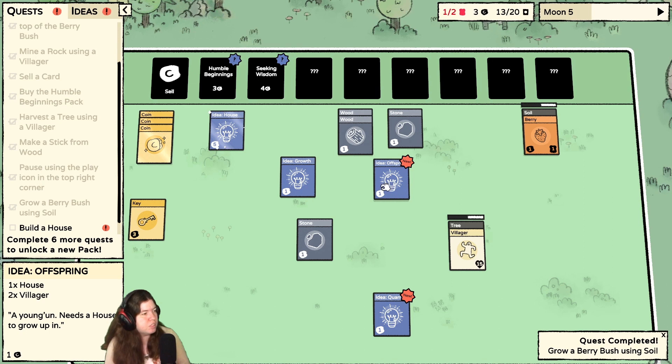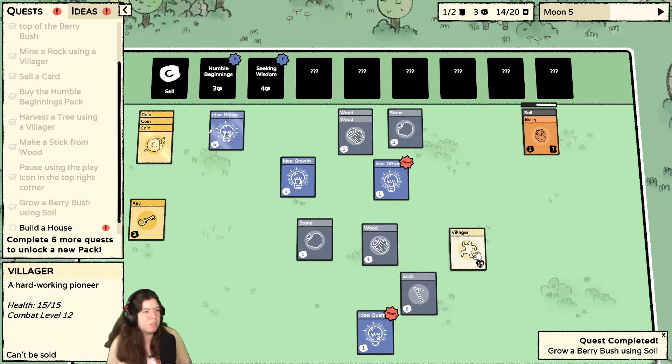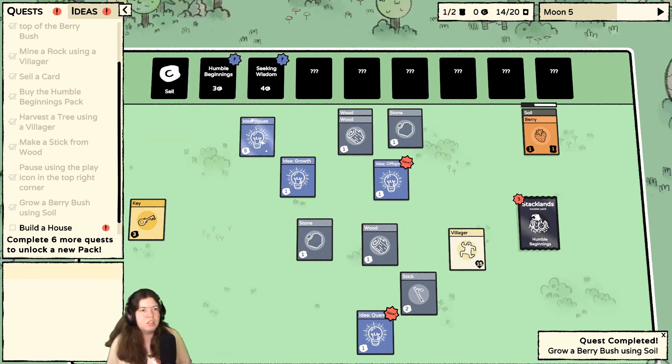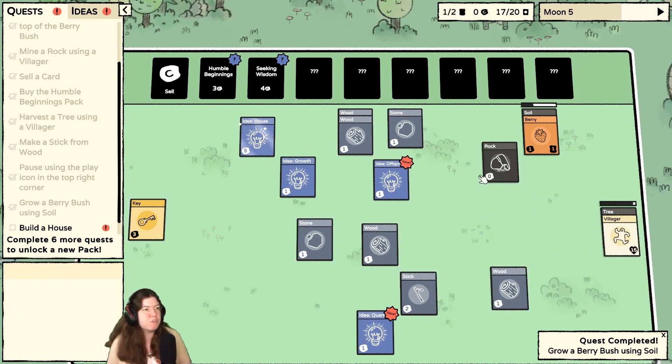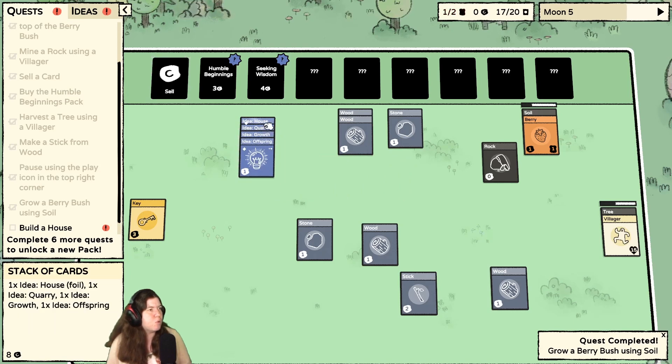Offspring — okay, so this would get me more villagers, but I need a house first. And two villagers? Or is that like a cost in the bottom? I think that's what you can sell it for. Let's go ahead and get some more humble beginnings — maybe I can get some more fruit out of that tree.